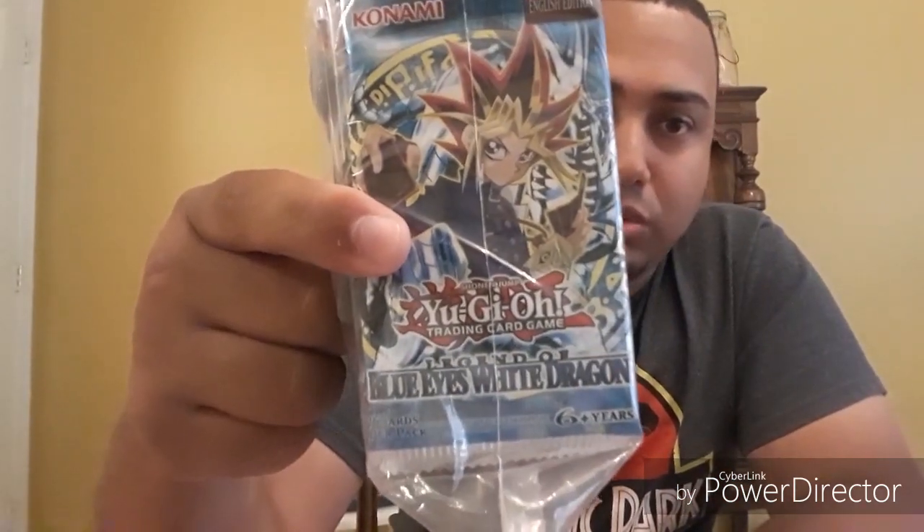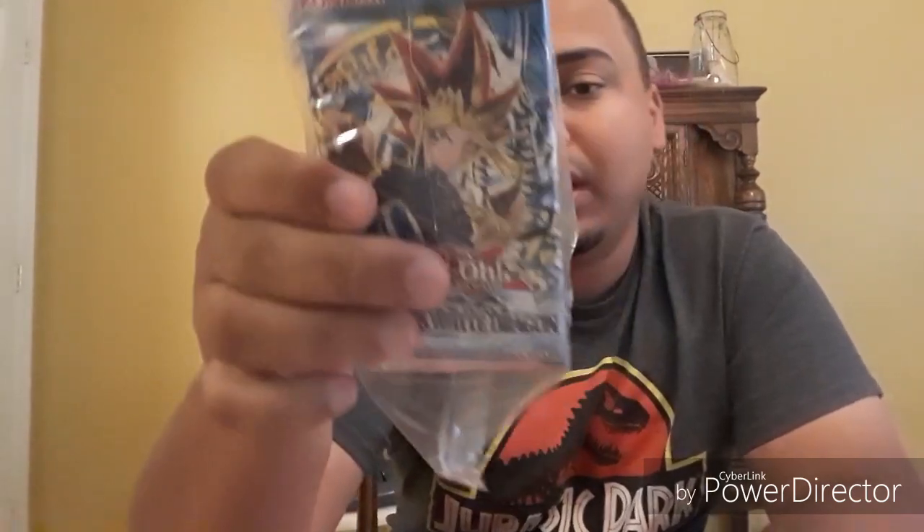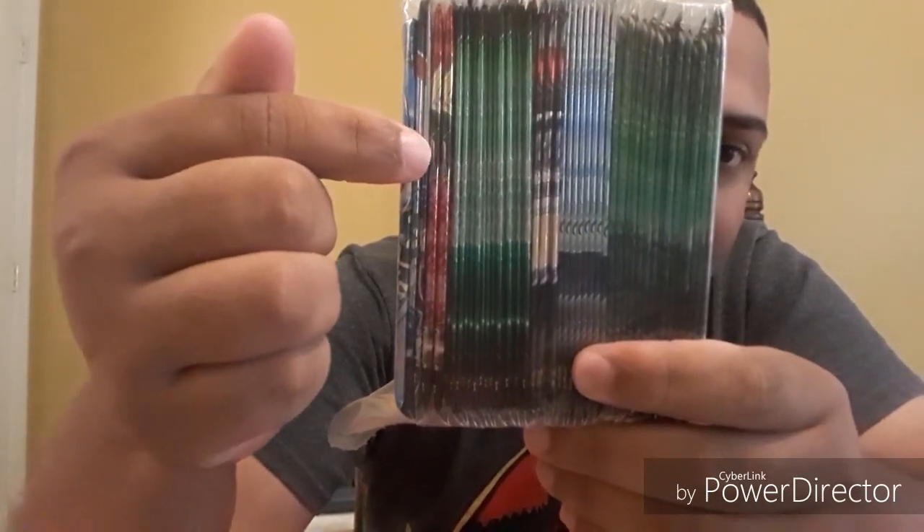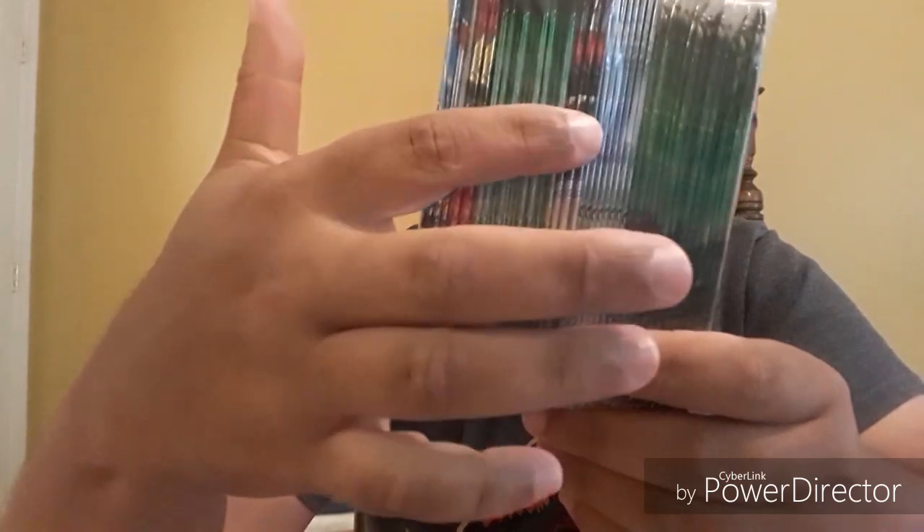You know, it has the Blue-Eyed White Dragon pack right there. I don't think they are first edition or anything — nothing special, just new packs. But what I can tell is there are a few packs here, then another few packs and another few packs. We don't know what kind of packs are in here, but let's go ahead and hop on opening these. I'm gonna start and take this pack out of the little bag.